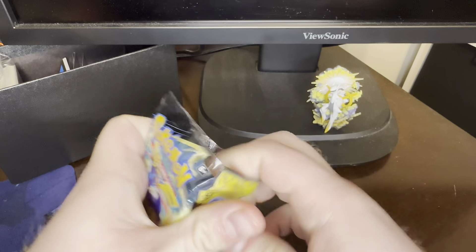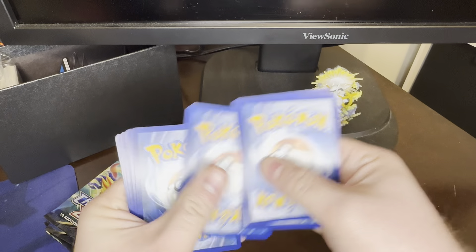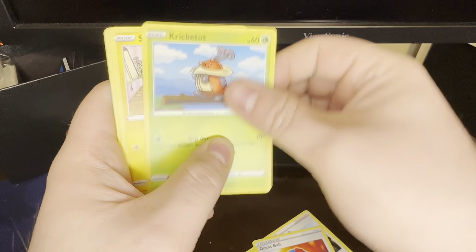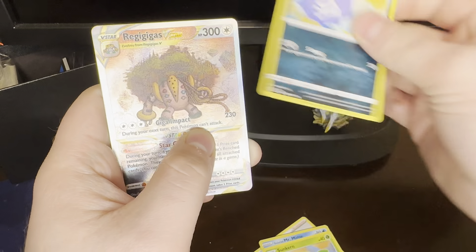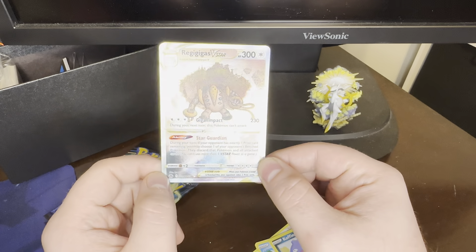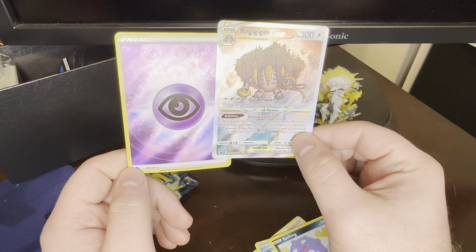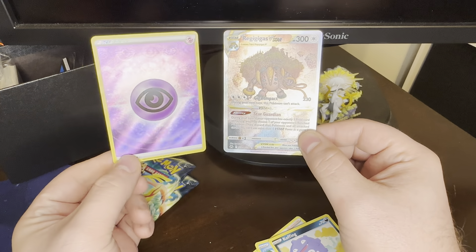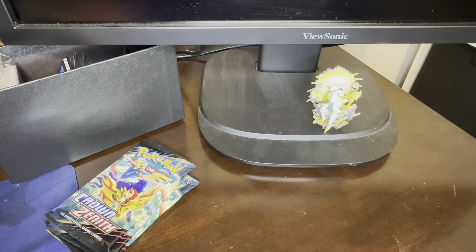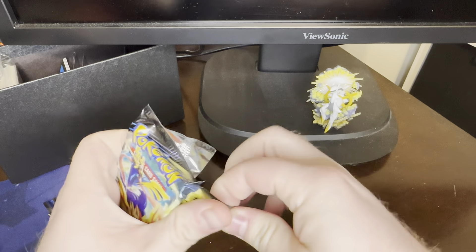Next pack. Pack 6: Psychic Energy, Friends in Sinnoh, Gloom, Great Ball, Kricketot, Shinx, Galarian Mr. Mime, Sunkern, Koffing — and a Regigigas V-Star! Let's go! What a pull — from the Galarian Gallery. Excellent. And a holo Psychic Energy with texture. Double banger! Absolutely. What a freaking pull. You just gotta complain enough. If you keep complaining at the pulls, you'll get something good eventually — either that or just the Law of Averages.